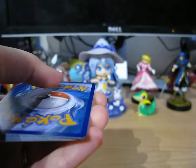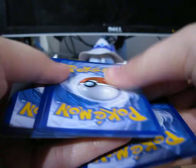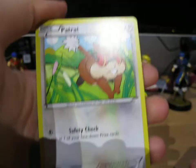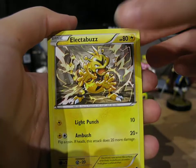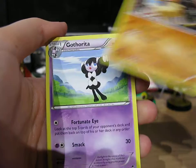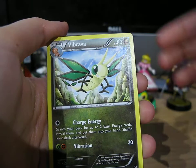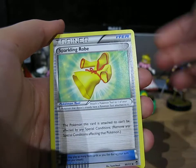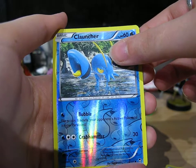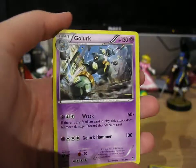We'll go with Mega Heracross first. We start off with Slackoth, Petrat, Electabuzz, Clefairy, Makuhita, Gotharita, Vibrava, Sparkling Robe, Reverse Cluncher, and a rare is a Golurk — non-hollow rare.